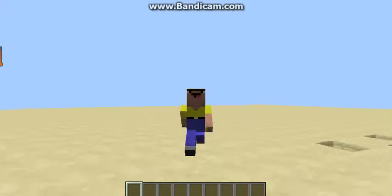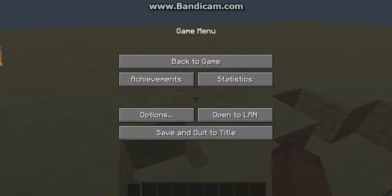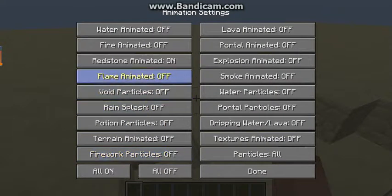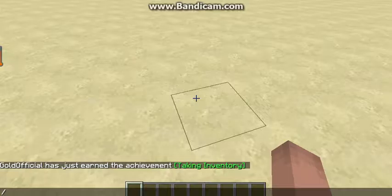All you're gonna need is go to Options, Video Settings, Animations, and then turn the particles to minimal and the redstone animated to off. This helps with no lag and is very good.